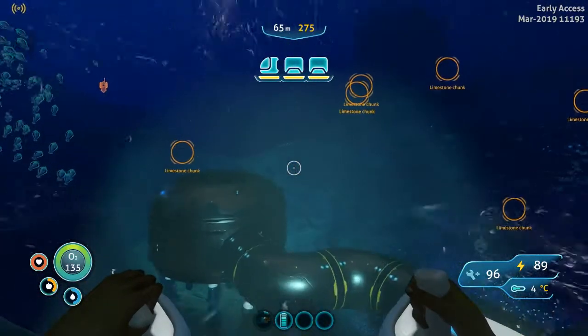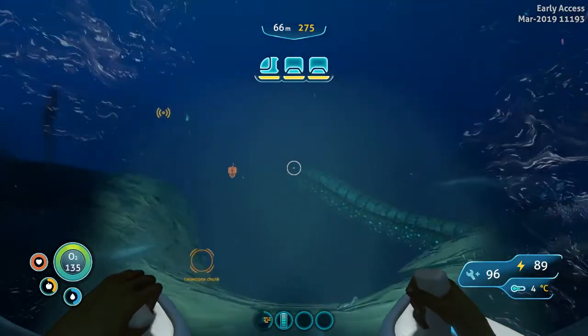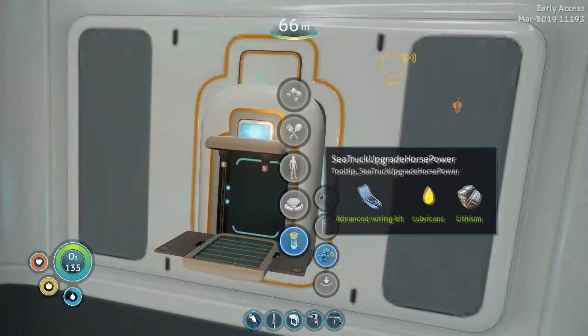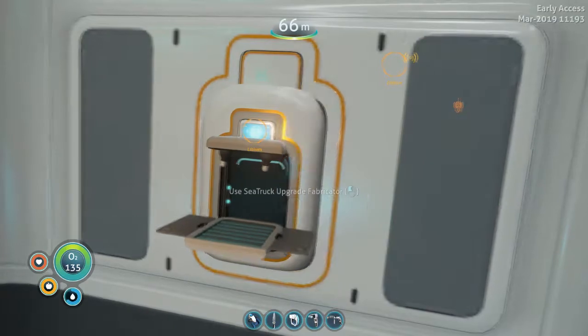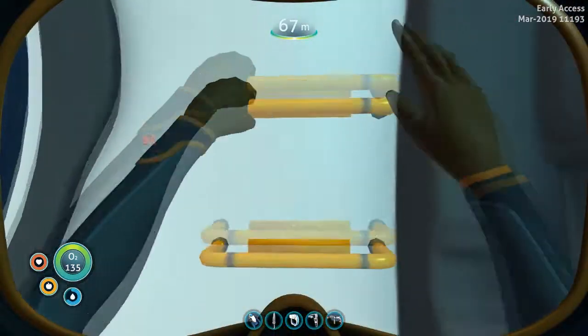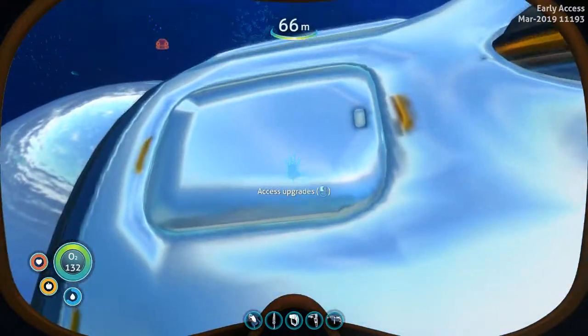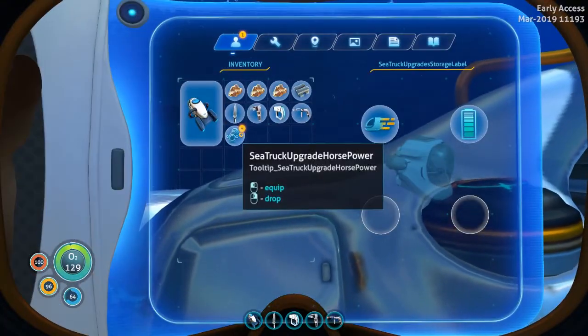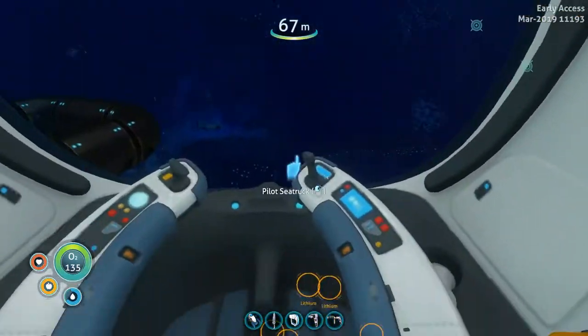Then we just need the horsepower upgrade, which is pretty easy to make, and this upgrade hull. Let's place this new upgrade in. Does the energy drain a little slower? Yeah it does! Here's the third one. What does this need? Enameled glass. This upgrade is going to help us so much because this thing is going to go even faster now.